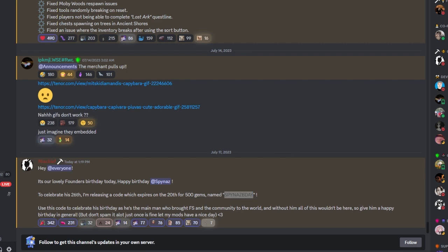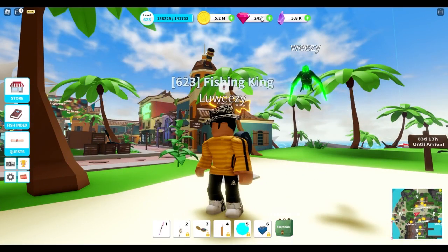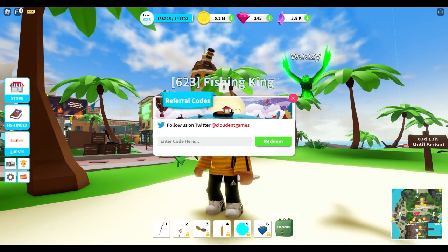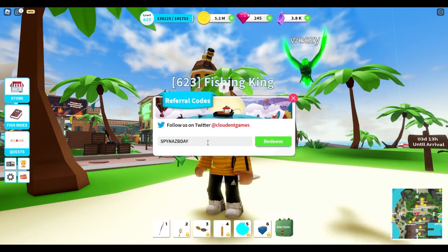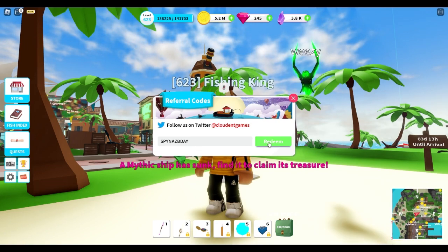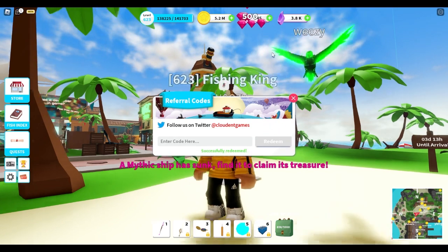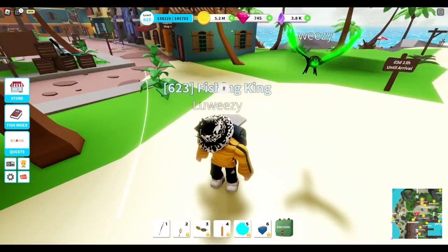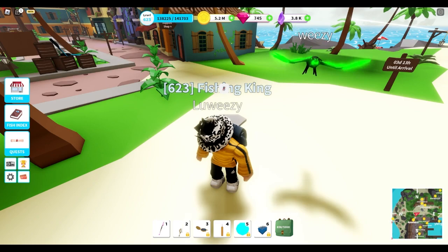Since it is Spynaz's birthday, the code is 'spynazb day'. If we copy and paste this into the game we'll receive 500 gems. You go to the little code thingy, paste the code — or you can spell it out — and then redeem it. 500 gems, just like that! I'm a little less broke now, up to 745 gems.